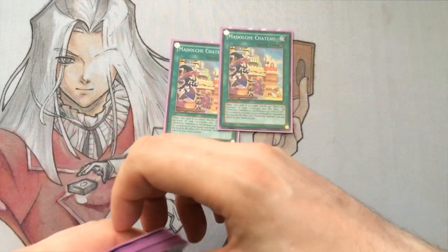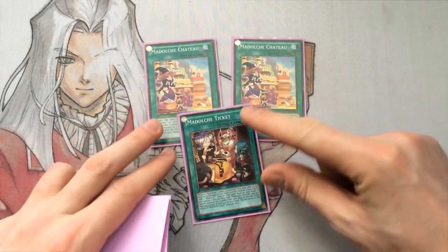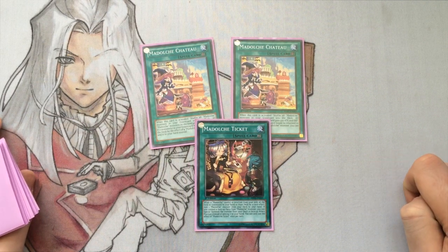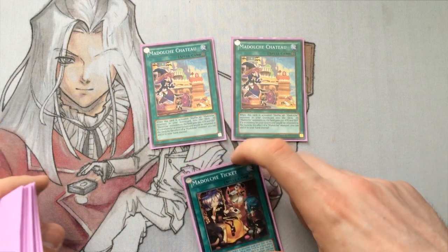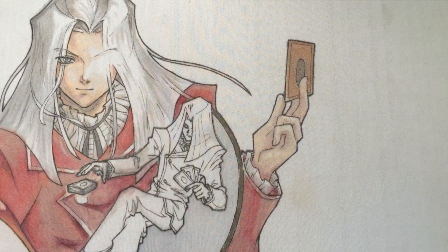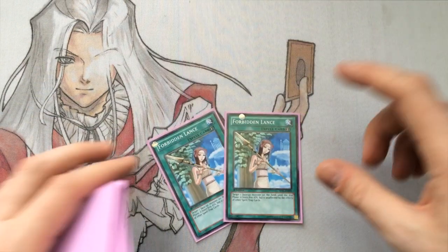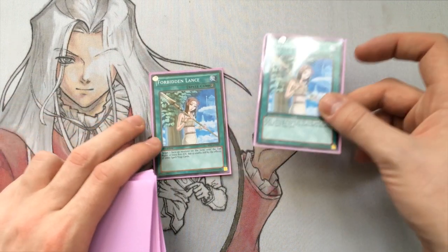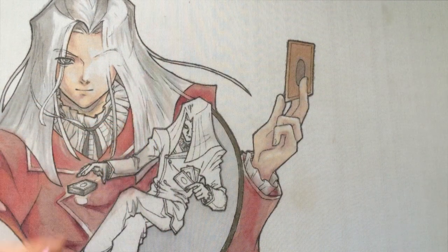Then we have the 2 Chateau and the 1 Ticket. This ratio's good for me - the 2 and 1 is just nice. You can search them out, you can recycle them, you can see them when you want. So I really do like running it at 2 and 1. Then we have the 2 Forbidden Lance, just to allow my plays to go off, mainly to let the Tiramisu play go off and not get hit by Breakthroughs. Running it at 2 has been really nice for me.